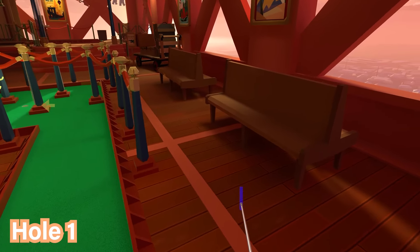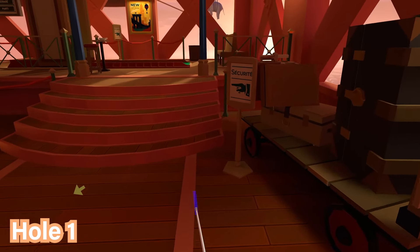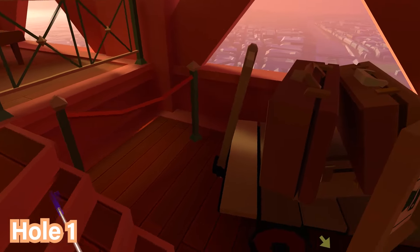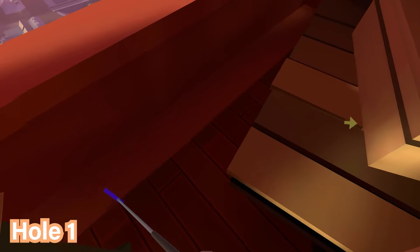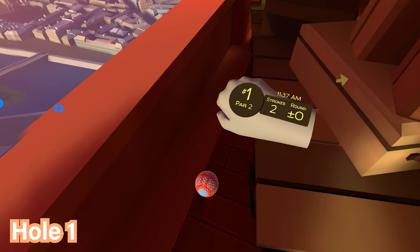For hole number one, proceed to the end of the hole. On the right hand side along the wall, just behind the security sign, go behind this luggage carrying device and on the floor behind it by the wheel you'll find the ball.